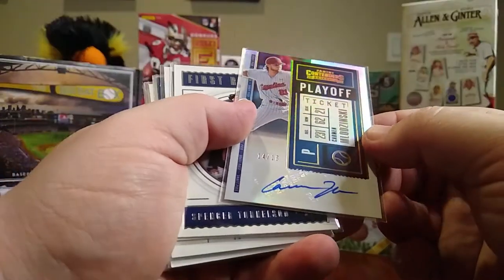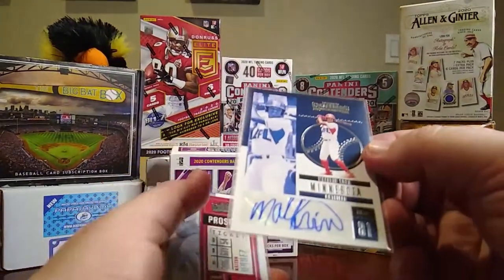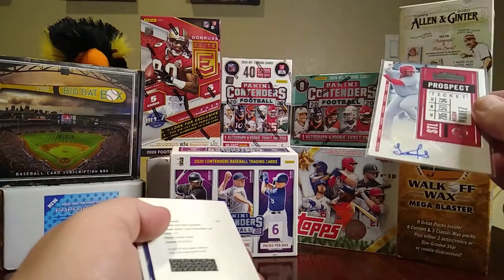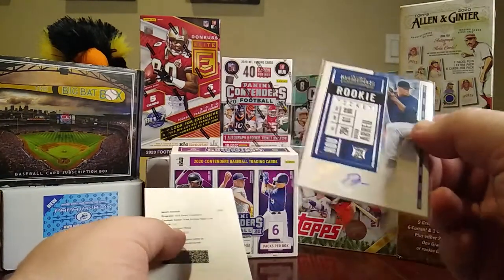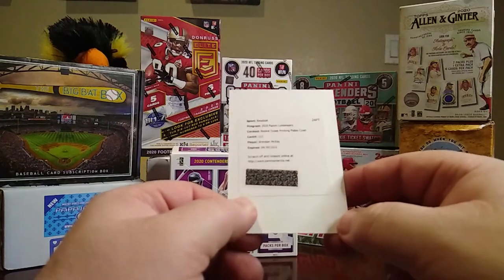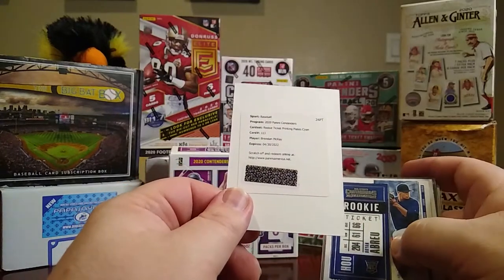For our main hits we've got the Carmen Mlodzinski 14 of 18, a Spencer Torkelson First Rounders, a rookie signature of Lewis Thorpe, a Malvin Sosa signature, a Prospect Ticket of Malcolm Nunez, a Winning Ticket of Bo Bichette, a Rookie Ticket signature of Brian Abreu, and our redemption for the Rookie Ticket Printing Plate Cyan for Brendan McKay. Not sure if that's just the rookie ticket or includes the autograph — I'll have to redeem it and wait for it to arrive.